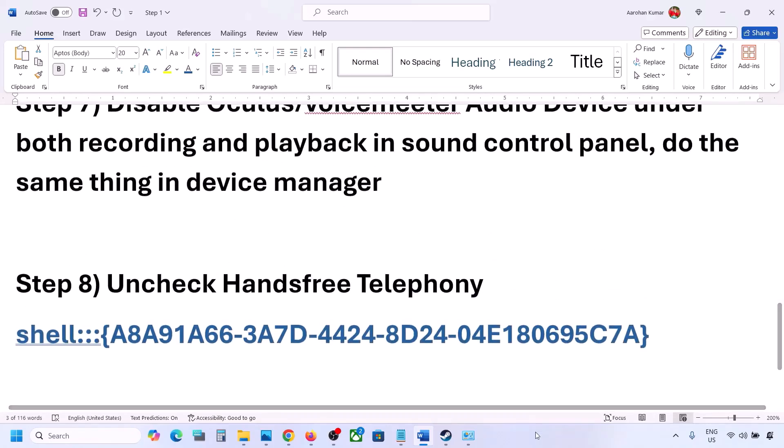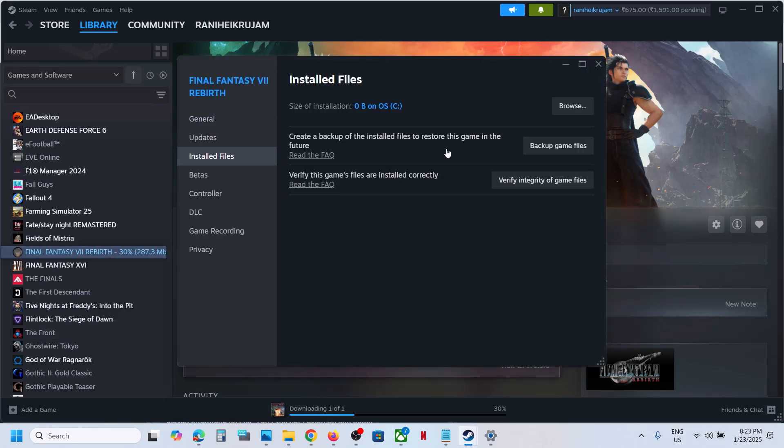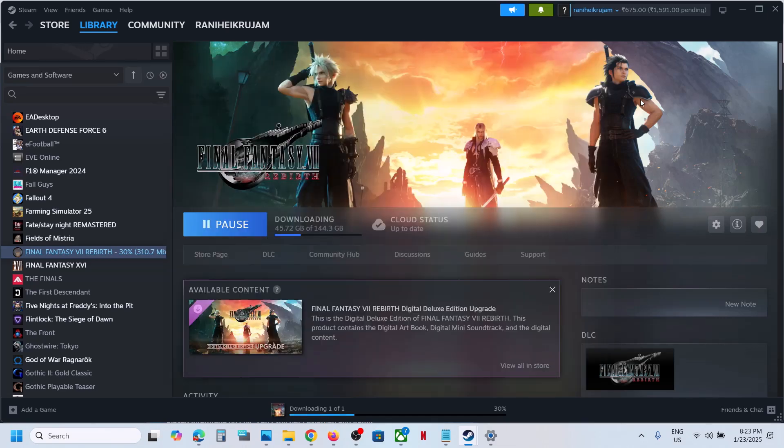The last step is to verify the game files. Right-click the game, select Properties, go to the Installed Files tab and click 'Verify integrity of game files'. After verification, check the sound. That would be all — thank you so much for your time. Please like this video and subscribe to my channel.